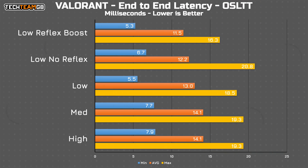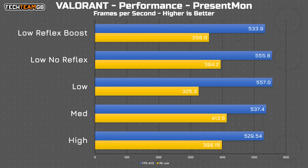So if turning Reflex off doesn't help, what about setting it to on plus boost? Well, that does improve things, dropping the average to 11.5 milliseconds and bringing the min and max results to the lowest we've seen so far. Interestingly, the FPS actually went back down slightly — we're still talking single digit percentage performance differences, so certainly not what I would call noticeable or substantive.